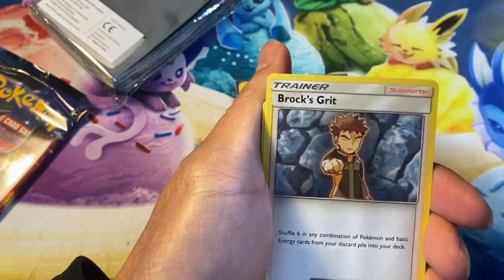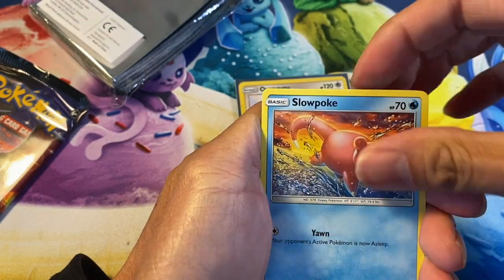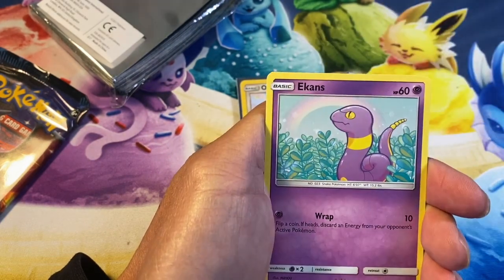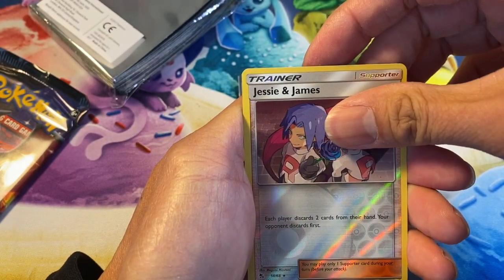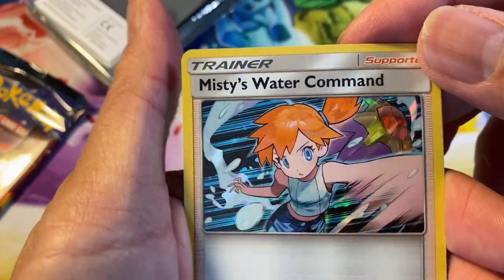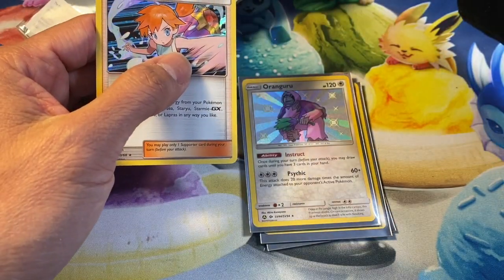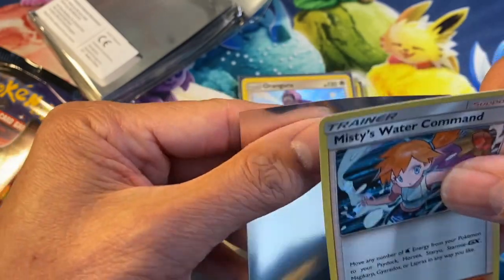Four to the front — we got ourselves a leaf energy, Scyther, Brock's Grit, Graveler, Slowpoke, Snorlax, fairy energy, Magikarp, Jigglypuff, Jesse and James reverse holo card — and we got Misty's Water Command holographic card! Wow, we are pulling these awesome cards like pulling a rabbit out of a hat!